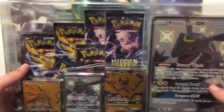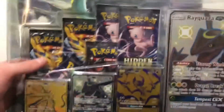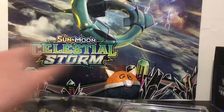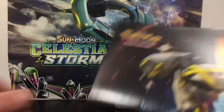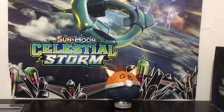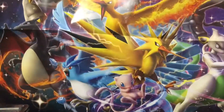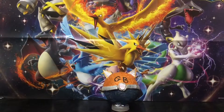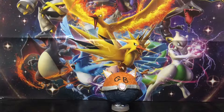I'll throw that aside. This is the box - you get a few boosters and everything. It's all sealed between two pieces of plastic. And you get a poster. Should we get rid of the old Sun and Moon Celestial Storm poster and replace it with this one? Three, two, one - we have the new poster up the back and it looks sick!